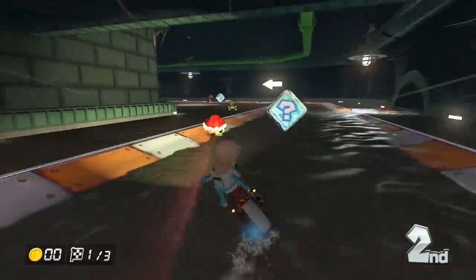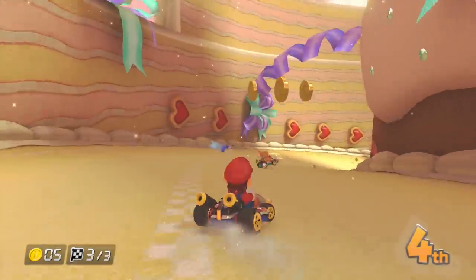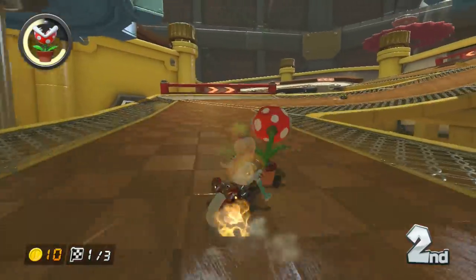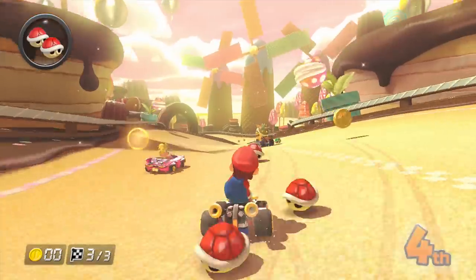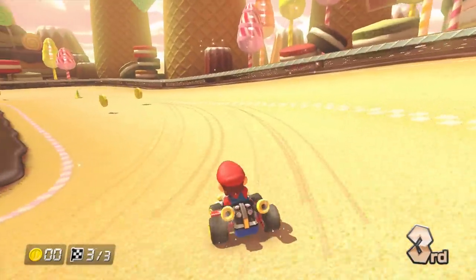Item selection is about the same as always, with a few new ones. The boomerang is sweet, especially if you get a double hit off. The piranha plant doesn't seem as useful — it usually ends up giving small speed boosts repeatedly instead of biting anyone. And the music box, if for the only reason that it gets rid of blue shells, should be kept forever.